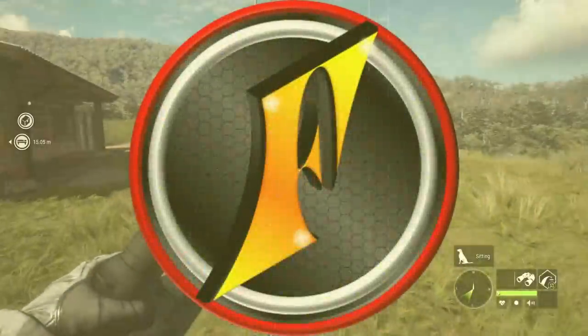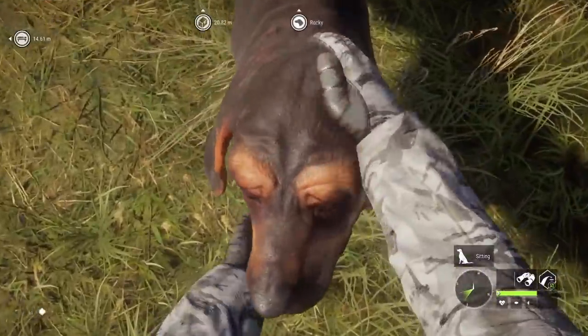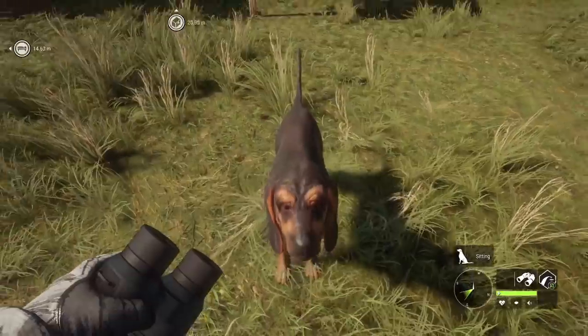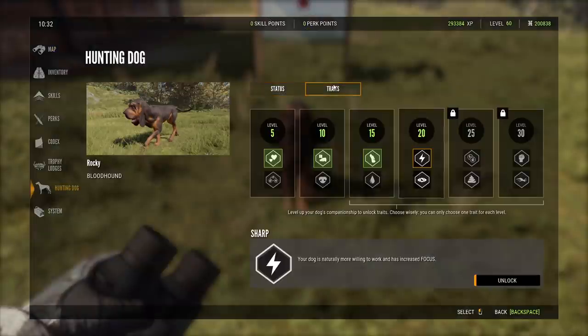I mentioned during yesterday's video that there is a trait for the Bloodhounds that I wanted to try out, and we finally got to level 20 with the Companionship, so we can actually unlock that and give it a shot today. If we go into our Hunting Dog menu, we can go to Traits and unlock the Spotted trait.